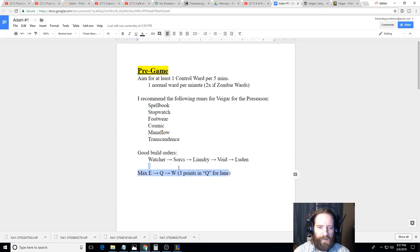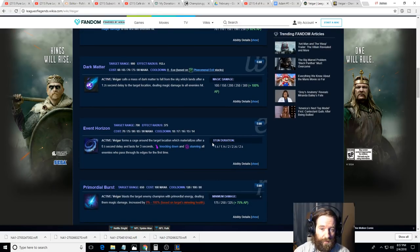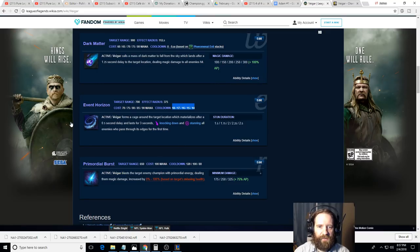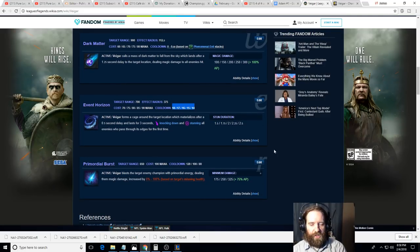You should get three points in Q for laning — this is your poke spell and it allows you to stack Phenomenal Evil, which is great. But beyond level five, I think you should be maxing your E. The reason is this is your huge teamfight ability. Changing your stun from one and a half seconds to two and a half seconds is massive — two and a half seconds is a ridiculous amount of stun time, and the cooldown goes down quite a bit so you can cast it more often. Your Q does nice damage, your ult does nice damage, but your real power as support Vhagar is having that AoE cage where, if someone touches it, they get stunned for two and a half seconds. And that also ensures Dark Matter is going to hit — even if they have Mercury Treads. You want to stun somebody, Q, Dark Matter, then Primordial Burst, and one-shot somebody.